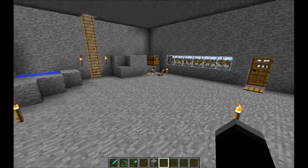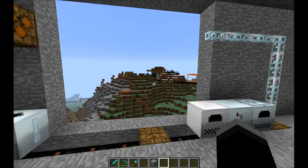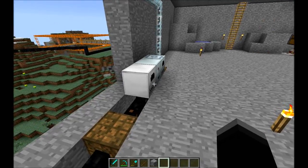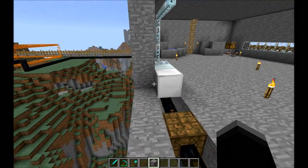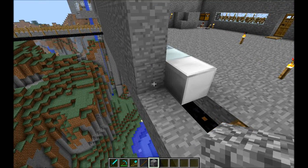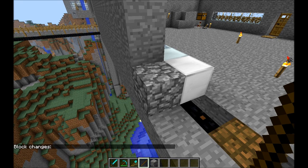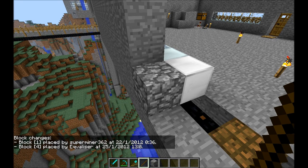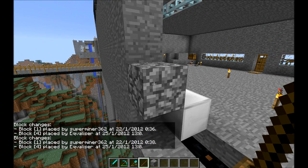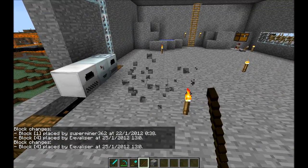Hi guys, I just spoke with Superminer — he said his house was griefed, so I went over to look, and I must admit, it sure as hell looks like it. This piece right here used to be a wall block, so I placed a nil and checked for damages: placed by Superminer, placed by me. There are no other players except him and me here, so that is very strange.